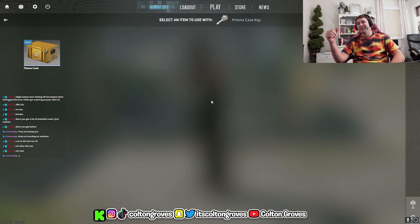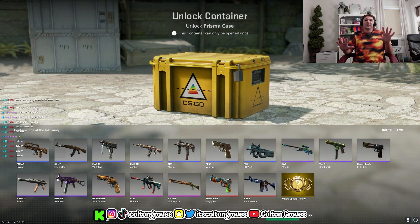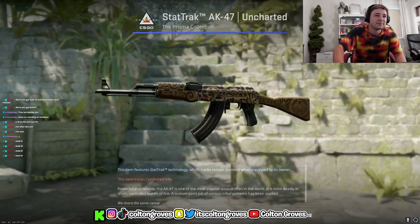Last case, last case y'all. Damn. If I had a gold right here it's gonna be the perfect video — the perfect day — if I just pull a gamma doppler right here. We just opened 18 Prismas, 18 keys. Now we're about to see how much money we made — the return on investment. Let's do it.